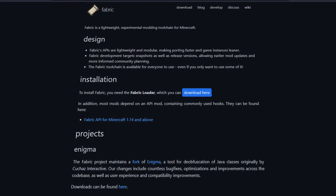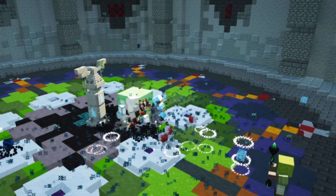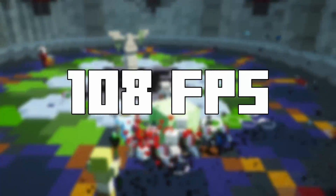While Forge is performance heavy, Fabric is more lightweight, which means you are going to have more FPS with it. This is especially important for a server like Windcraft, in which there are a ton of armor stands as well as many particles, which can completely drain your FPS.